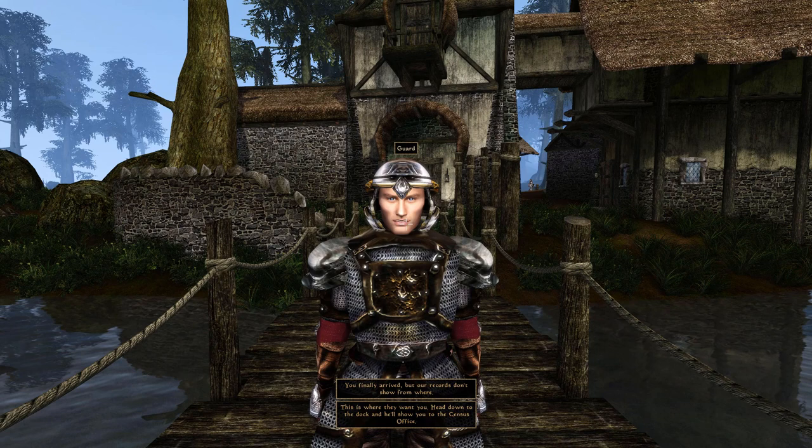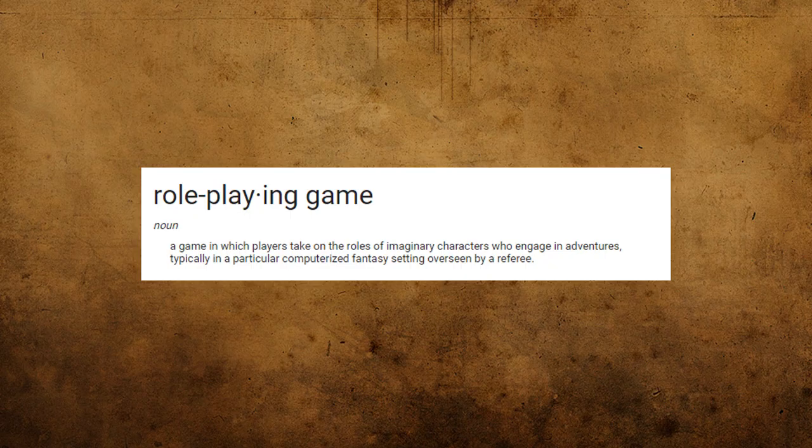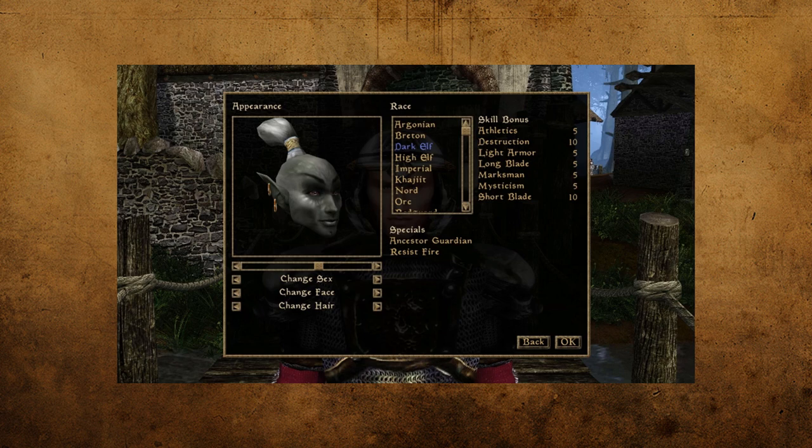So you've told Jubb your name and just set foot off the prison ship. It's time to pick your character's race. Ultimately, I think new players should pick whatever race they feel like, whatever you feel most comfortable with. Morrowind is, first and foremost, an RPG, and thanks to how the skill system works, pretty much any race can play how you want it to. Keeping that in mind, let's check out the starting bonuses for all the races.